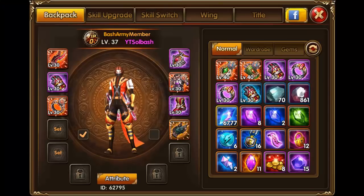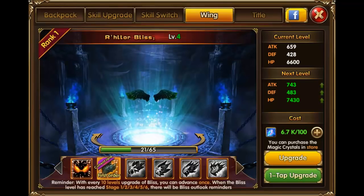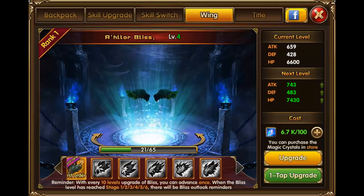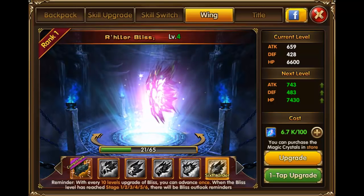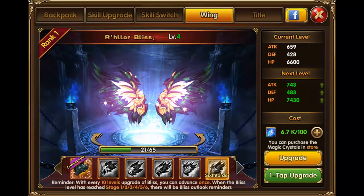You can go into your character and see the wing tab. You're gonna start out at the zeroth order - basically at zeroth order you don't have wings, but you're able to level them up. Once you upgrade them 10 levels, that's when you get your first set of wings, and they go all the way up to these awesome looking wings right here.